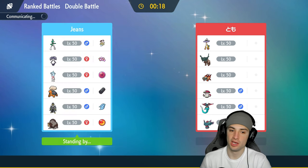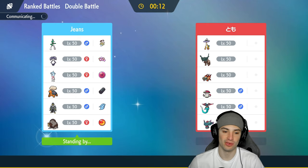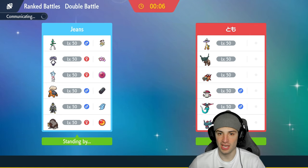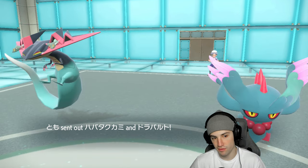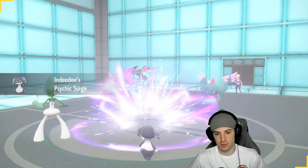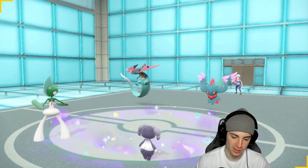I like Urshifu for late game, especially with Choice Scarf — once Trick Room ends, it can come out and use Wicked Blow or Close Combat for big damage. They lead Fluttermane and Dragapult — is this still a Wide Guard play? I think so. Actually, I could Terastallize. I think I'm still going to Wide Guard, or maybe Follow Me Trick Room. Actually, let's go Follow Me Trick Room.